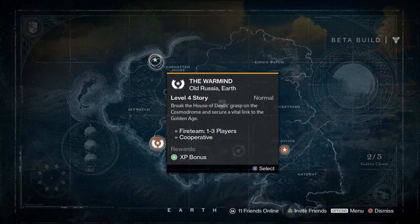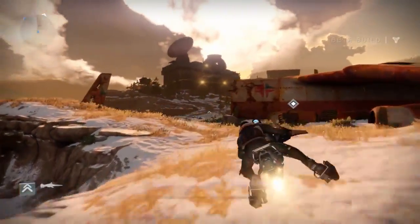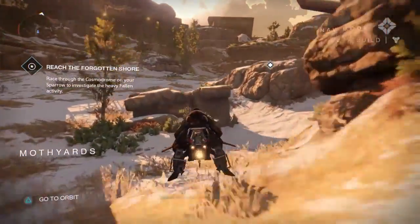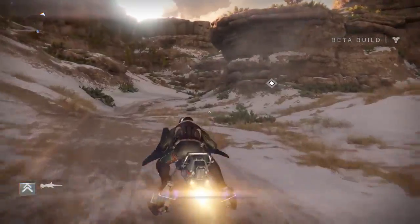The third and fourth treasure chests are most easily found in the Warmind. Once you get your speeder bike for the first time, just follow along this path to where I'm going until you reach a long canyon. Inside that canyon you'll find a cave — just jump up into the cave and you'll find the third treasure chest.